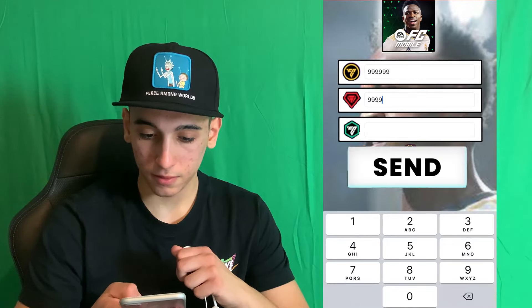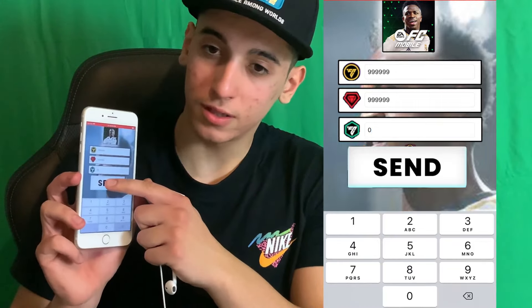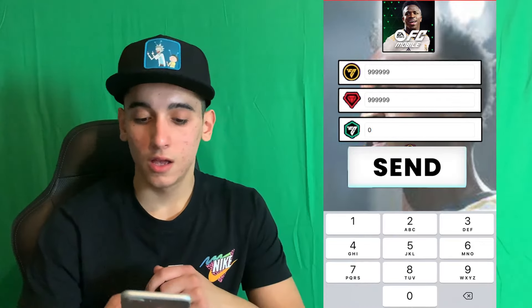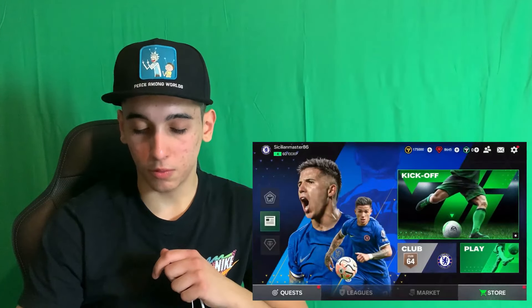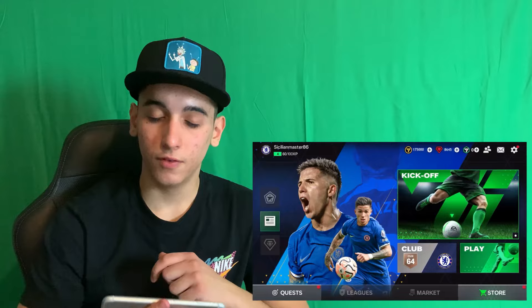So let's type something. And once you type it, all you got to do is simply hold this send button. And now, when I exit FC Mobile Plus Plus and open up the original app, something crazy will happen. So let's just wait for it.